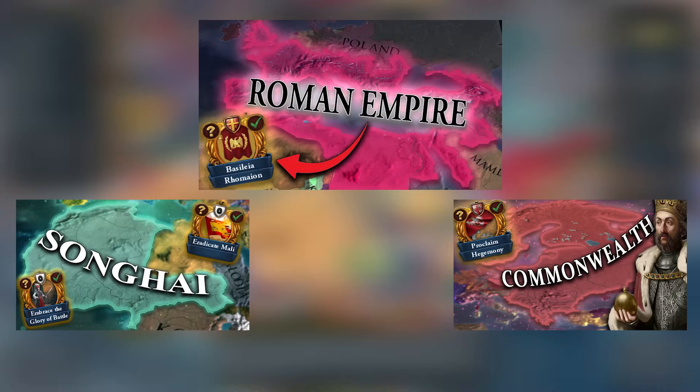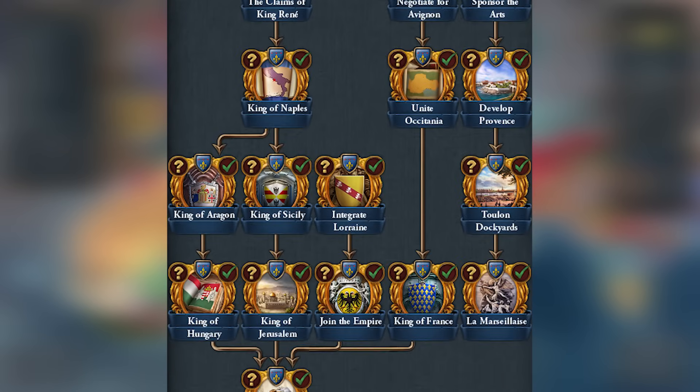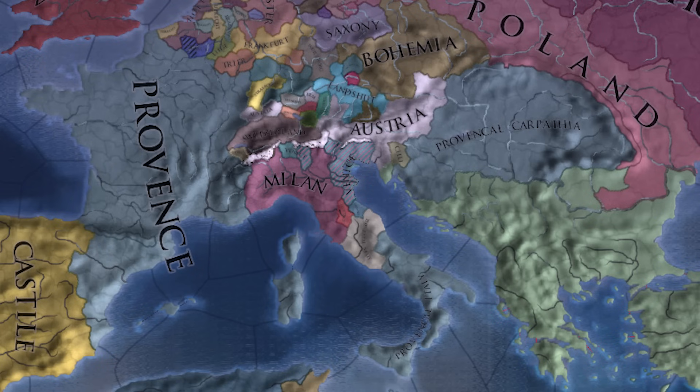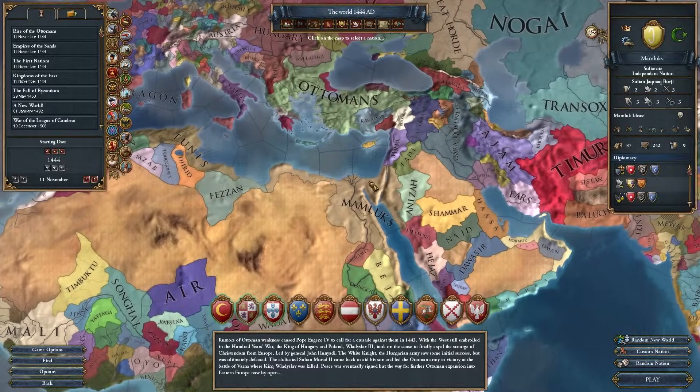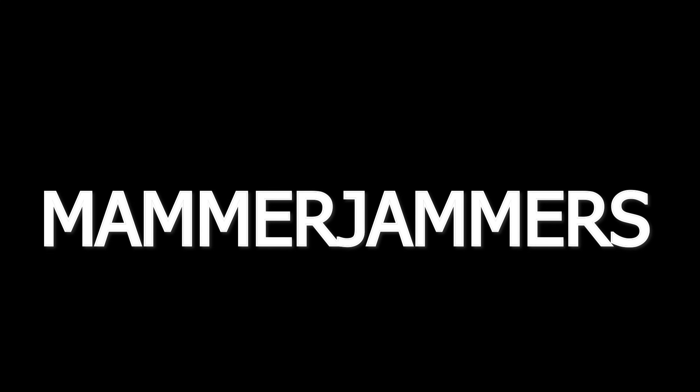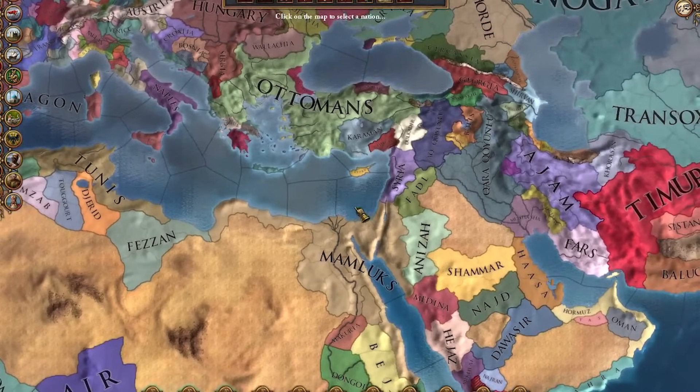Hello, my fellow chairs, welcome back to Mission Tree Only, the series where we look at a nation's mission tree in its entirety without expanding outside that mission tree. Today we are playing as the Mamluks, or as I like to call them, the Mammer Jammers, and their mission tree centers around developing all of Egypt.